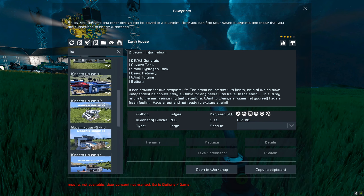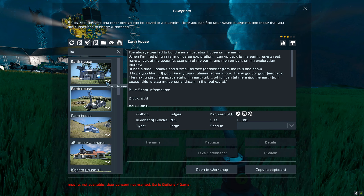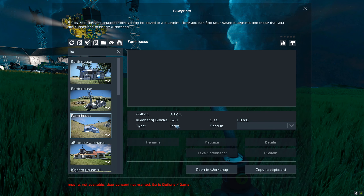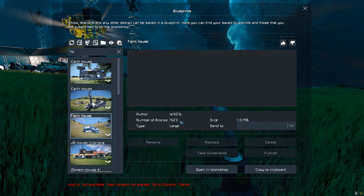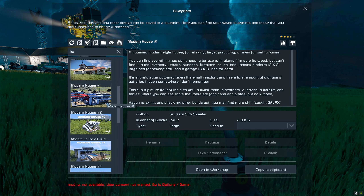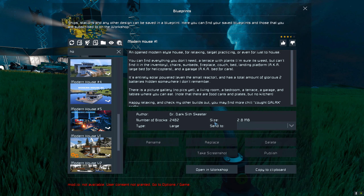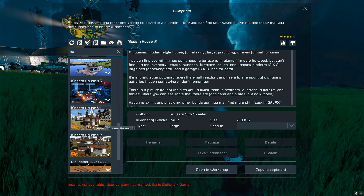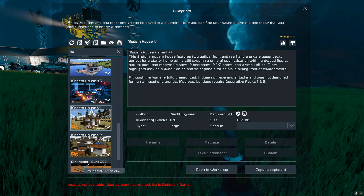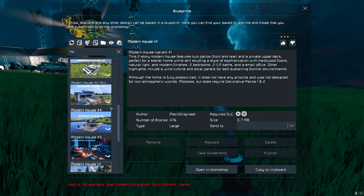We've got a few houses from various people in the workshop. These two houses are from Wilji, we've got a house from Waisel, another house from Jukabala, and then a bunch of these houses - I think there's like five of them - from Doctor Darksith. And then Mekjinjinee - we've got two houses from them too. I think there's like 11 total, and I'll probably put like eight in this town.